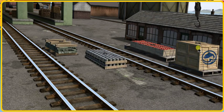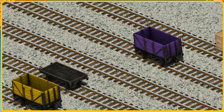Help Cranky find the fish crates. You found them! Let's lift and load. Now the cargo must be loaded. Show Cranky where the purple cargo car is.